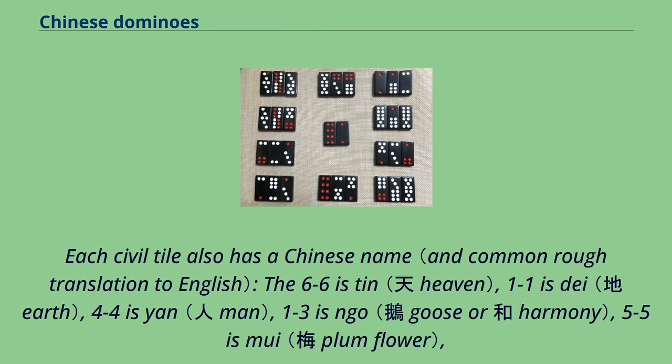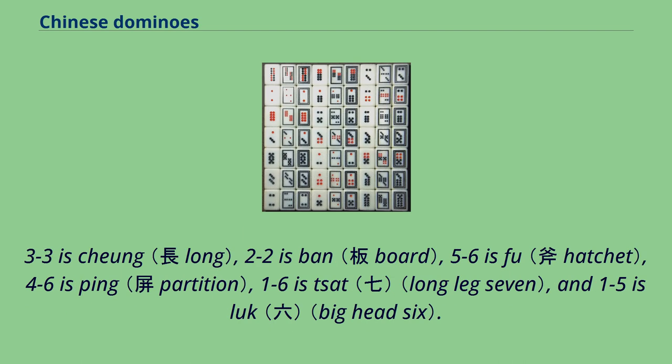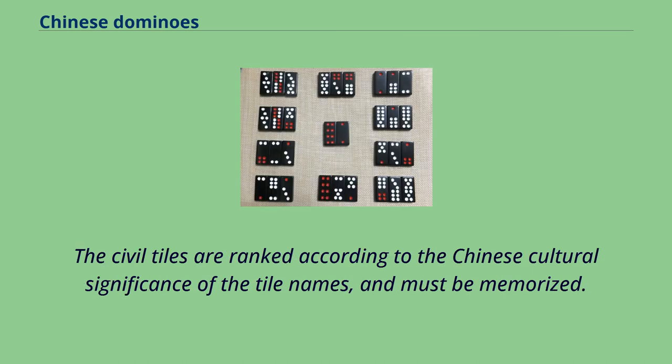Each civil tile also has a Chinese name: the 6-6 is tin, 1-1 is day, 4-4 is yen, 1-3 is ngo, 5-5 is mui, 3-3 is chung, 2-2 is ban, 5-6 is fu, 4-6 is ping, 1-6 is zot, and 1-5 is look. The civil tiles are ranked according to the Chinese cultural significance of the tile names, and must be memorized.